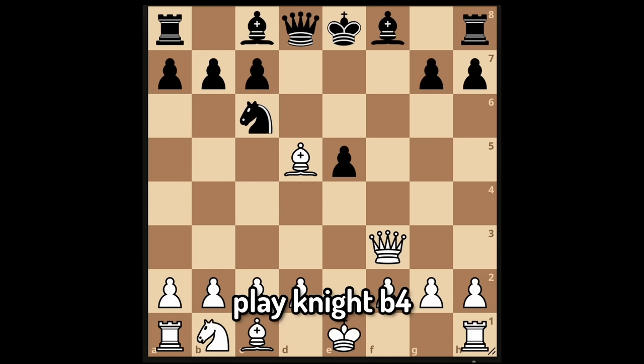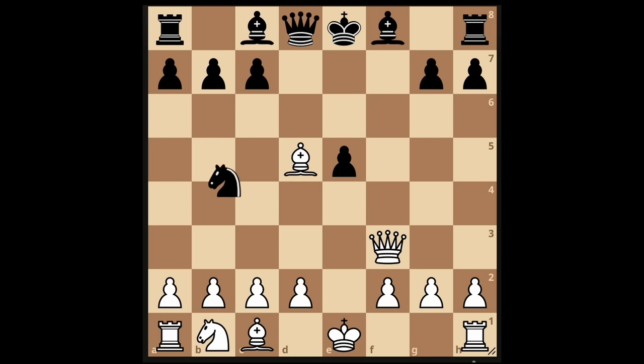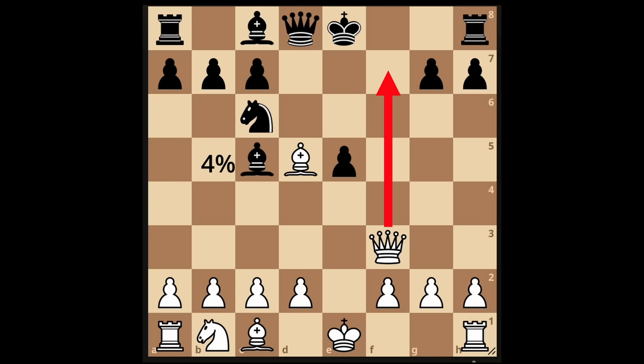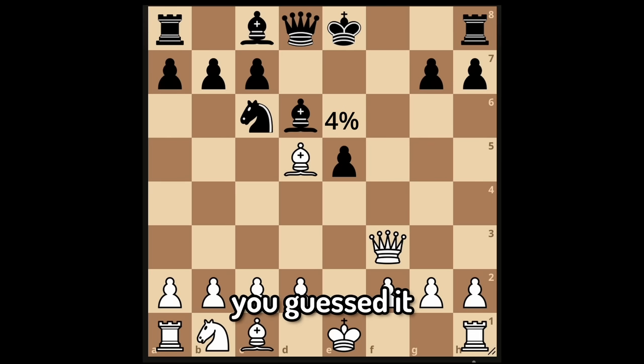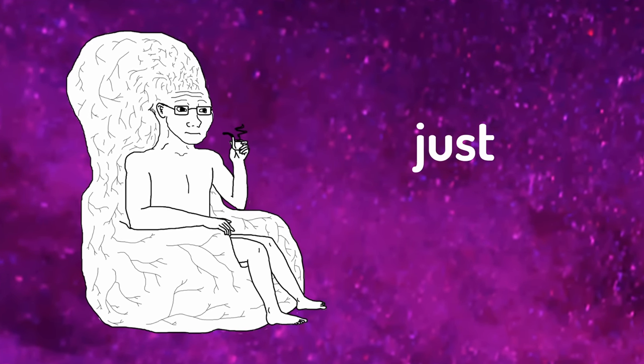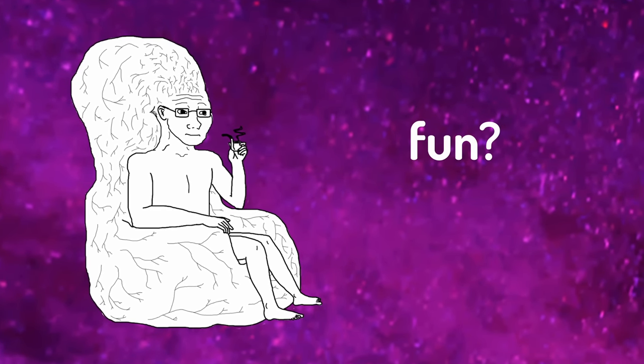Another 5% play knight f6, which is checkmate again. Another 4% play bishop c5, which is checkmate again. And another 4% play bishop d6, which is — you guessed it — checkmate again. That's an overall 49% of people who literally don't see the checkmate and just die on the spot. Isn't that fun? But that's not it.